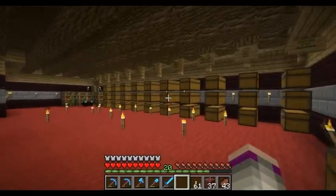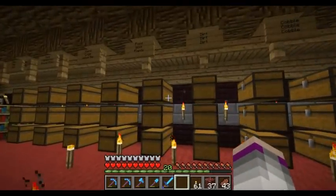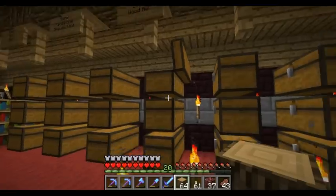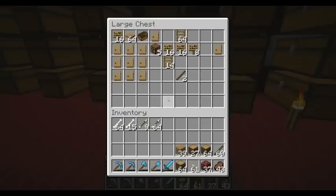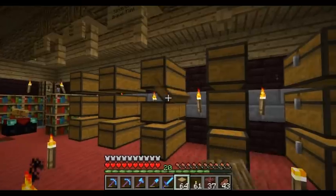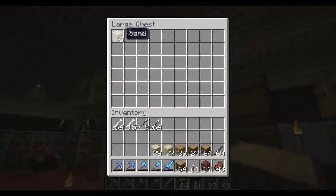Alright, let's go and grab our wood supplies, which are here. It's not a lot. Actually I'm going to have to get some more. Sandstone supplies. Give me some freaking sandstone. And sand.